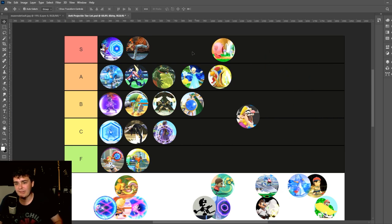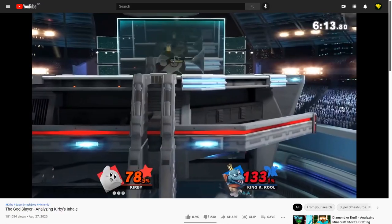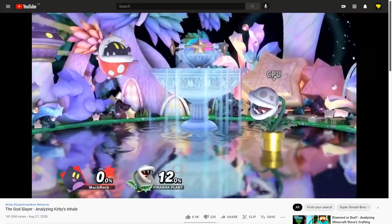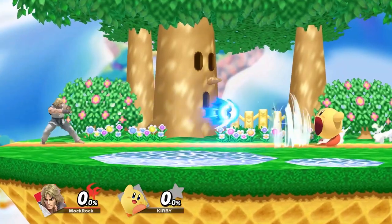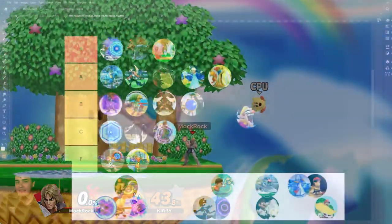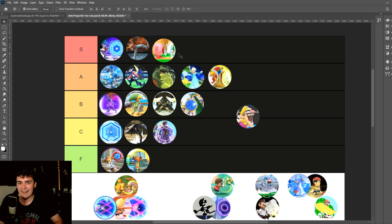Might as well do the other command grabs here. Kirby — S tier, like come on, it's Inhale. It is what I'd consider to be the single most important move in the series, and also just incredibly cool and fun and attractive to new players. It does everything right — I've talked about this move in an entire video. I will say this ranking has nothing to do with its merits as an anti-projectile move; I actually think it's pretty weak in that aspect and does drag the design down a little, but it's not enough to bring it out of this tier.